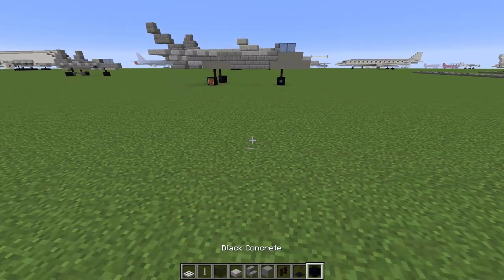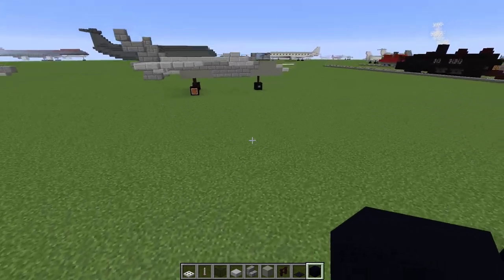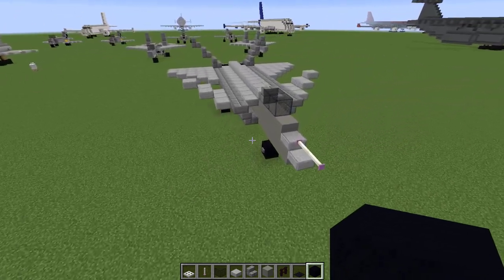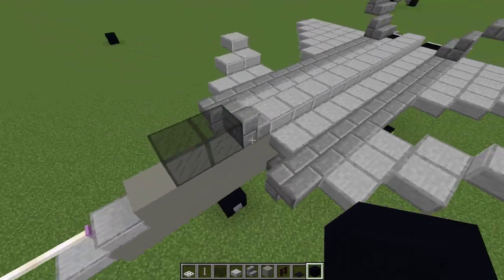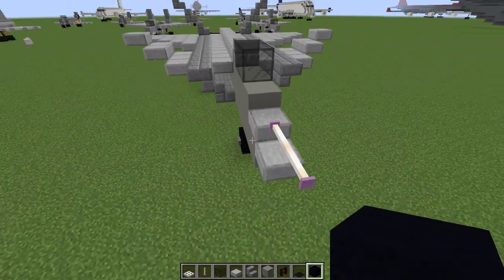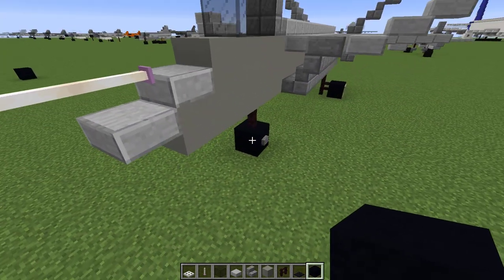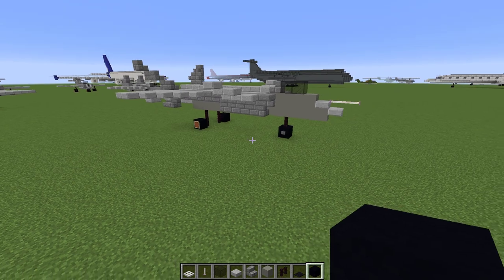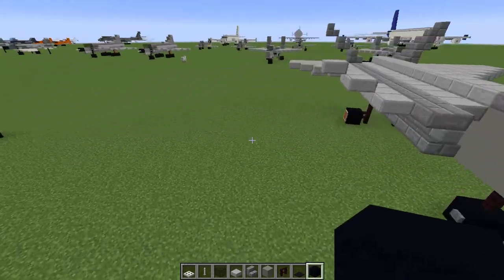I had to do quite a few compromises while designing this build. The vertical stabilizers are at an angle, so I had to improvise with stairs and stuff. I've also done the canards at an angle up front. The front of the jet is not the exact correct shape because it's lacking some width. On the real one it has a really cool front section with a diamond cross section — everything for stealth and aerodynamics. Obviously I can't go into that much detail in Minecraft.